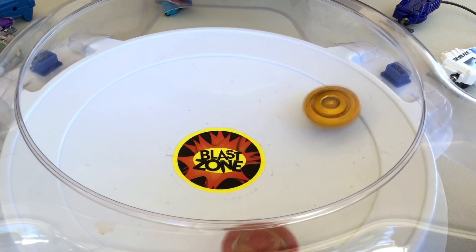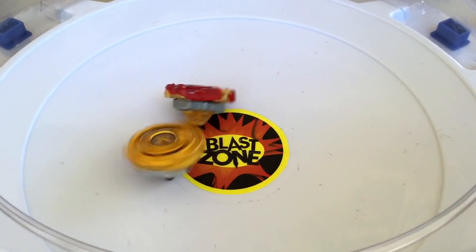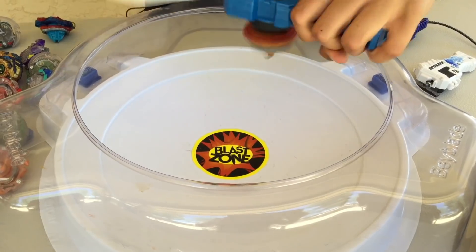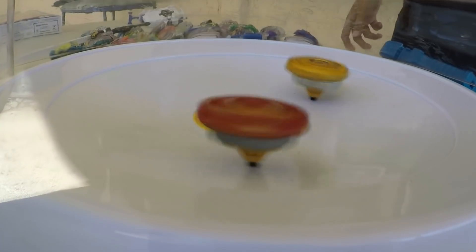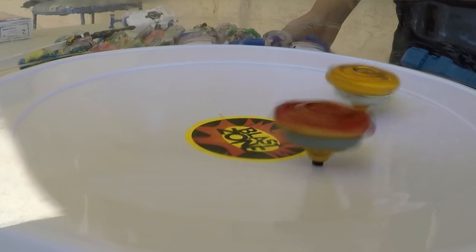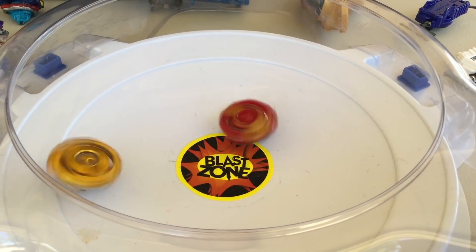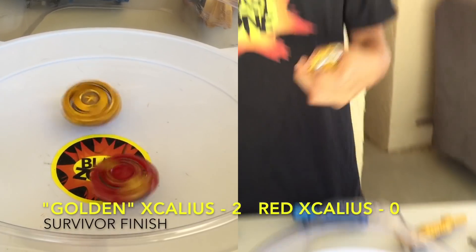Golden Excalius is really hitting him — golden Excalius with the survivor finish! One to zero from the rip. All right, go Excalius — come on red Excalius, don't lose stamina. I think it's gonna be another survival finish for golden Excalius... close, but he survived. Two to zero.